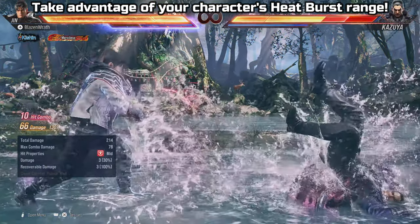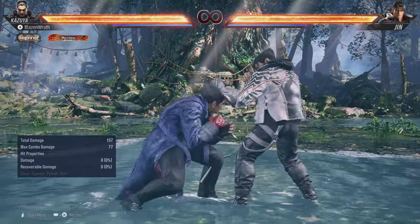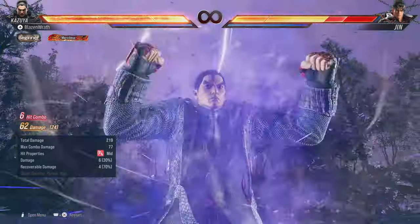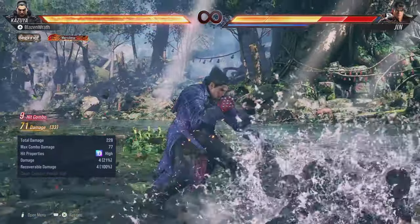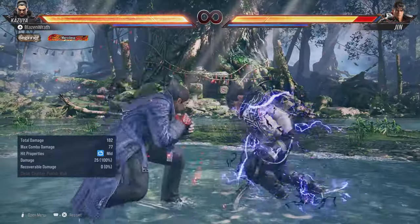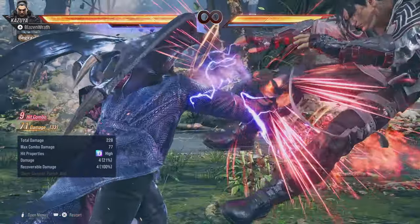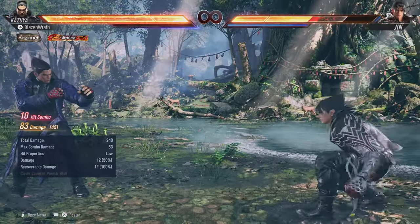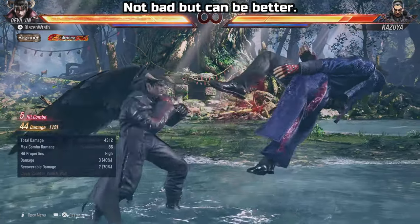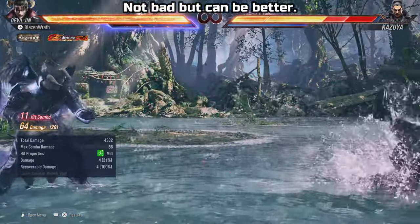So if you're doing a combo and you can add a singular hit before doing a heat burst, that'll be great. The combo I showcased on Kazuya is an example where unfortunately Kazuya can't really jab or do a singular hit before activating heat burst — he does have one or two that I've discovered, but I just wanted to show that example. Some characters may not be able to do that. Now if you want to use heat during your combo but still want to have some heat left over after, unfortunately activating heat burst during a combo will stunt your combo damage, so the best thing you can do is just try to optimize that combo as much as possible.